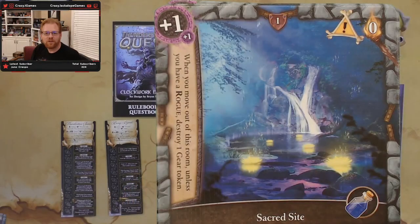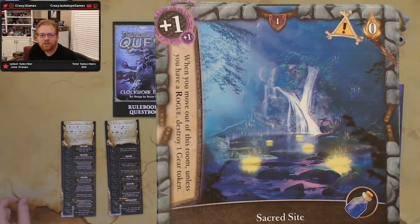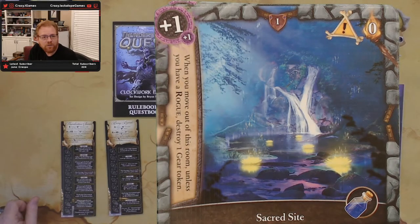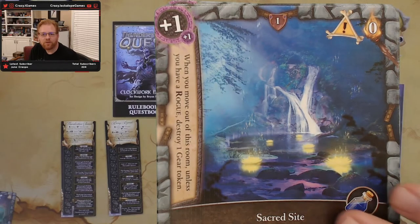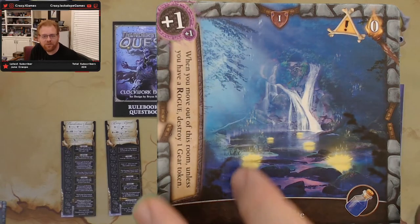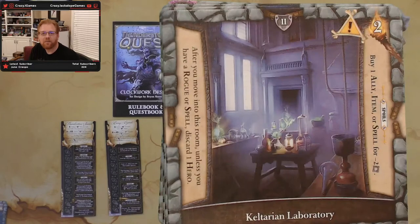Room number two is the Sacred Site, which is going to give you a potion. You're getting an additional health and an additional magic defense there. When you move out of this room, unless you have a rogue, destroy one gear token. So you could earn your potion but you could end up destroying it as you get out. It's going to make it tough to flow through there because you're going to end up dropping some of your gear.